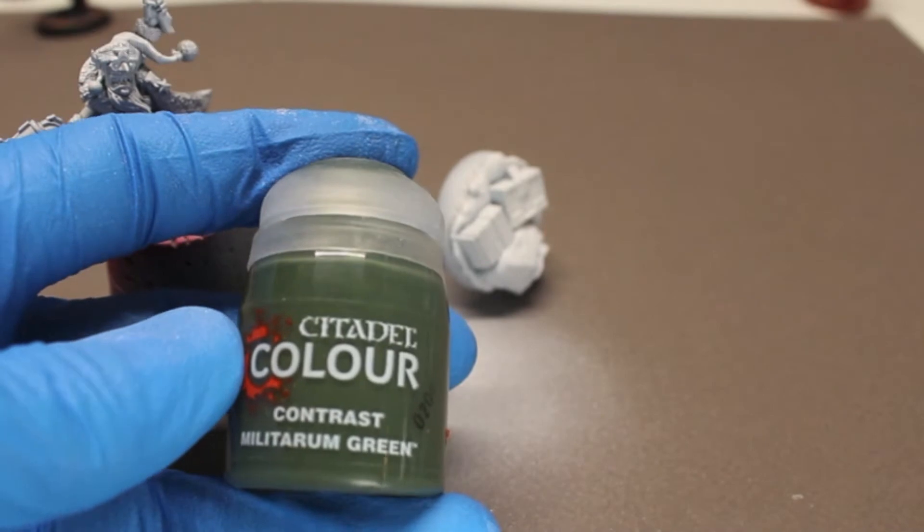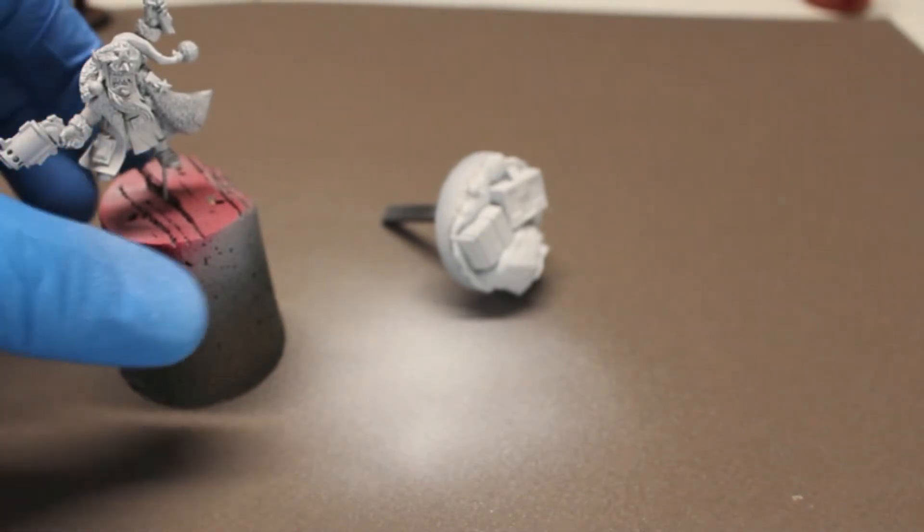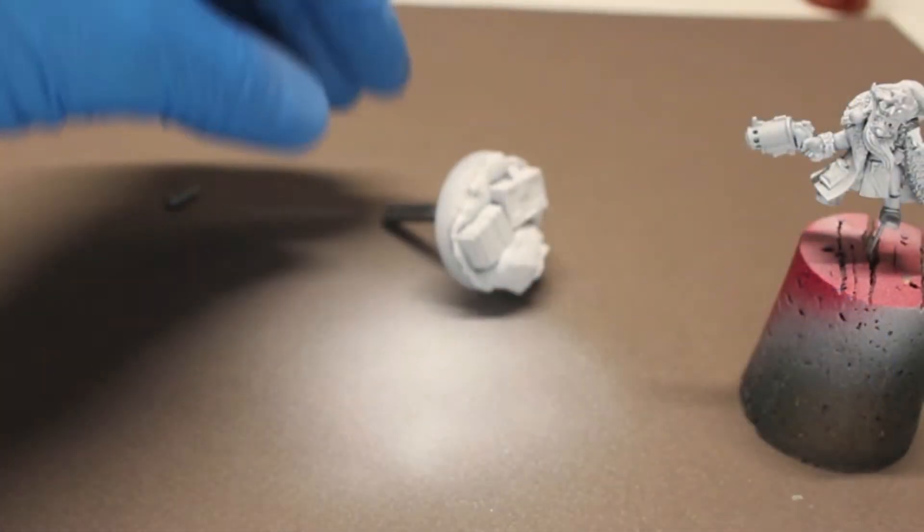We're going to start off with Militarum Green contrast, and I'm going to use this on one of the ammo crates that he's standing on, and then also as the base for his skin tone.